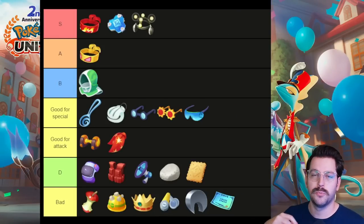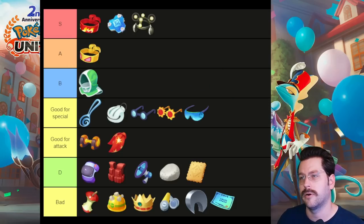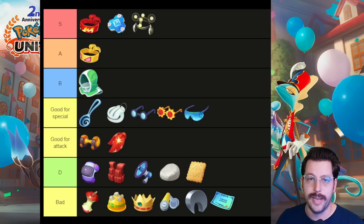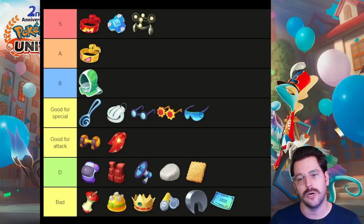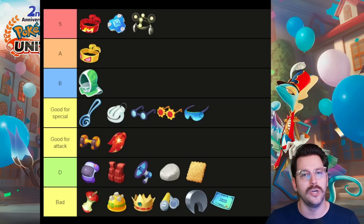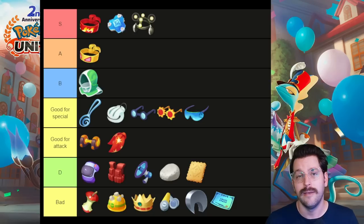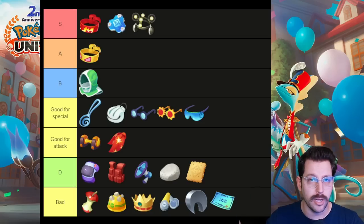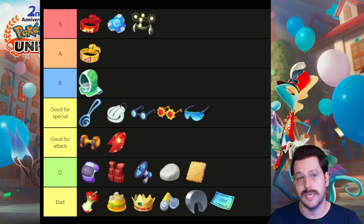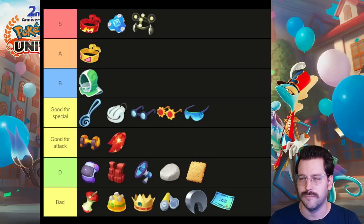I have a list here that is more for supports and a lot of defender Pokemon. The S tier with Focus Band, Buddy Barrier, and EXP Share is really great when you are starting with a supporter or defender. The EXP Share will help you gain experience even when you are not KOing a lot of the wild Pokemon. Oftentimes supporters and defenders don't need as much experience as things like attackers and speedsters. It also makes it so when you're near an ally, if either of you KO the wild Pokemon, your ally gets the bulk of the experience and you get a little bit — a great way to support your team.